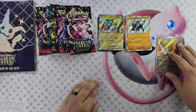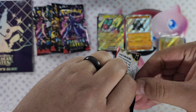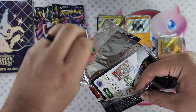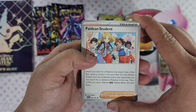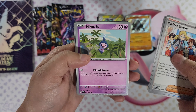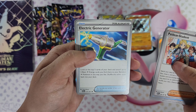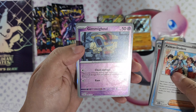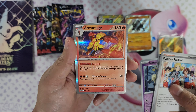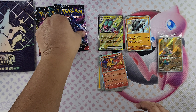Keep going, more goodies — what else can we pull? We got Paldean Student, Lapras, Scraggy, Mime Jr., Atticus, Dawnfan, Electric Generator. Armarouge foil and energy card. We pulled the Armarouge foil here. Nothing else in this pack.